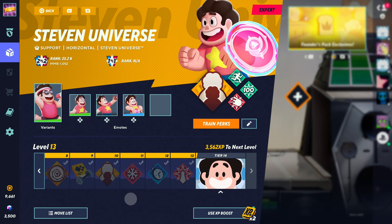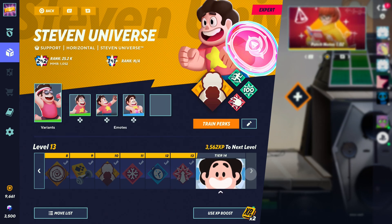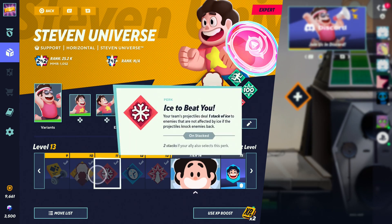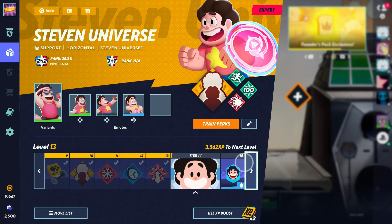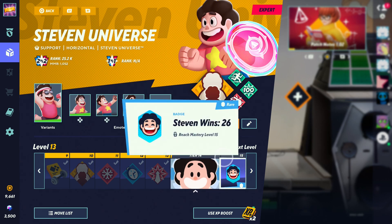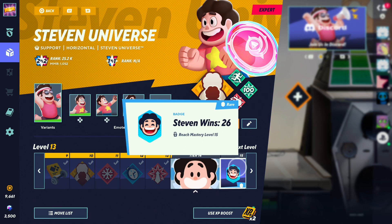Quality of life change number three is about the character progression system. Right now it only goes to level 15. I'm not asking for more skins or perks necessarily, but what about every five tiers you get some toast, and then five tiers after that you get more rewards? For example, say tier 20 you get 20 toast, then tier 25 you get 200 gold or something like that. That way there's always something coming up and you can keep leveling up your character — because you can go past level 15, but you don't really get anything past 15. Just little tiny in-game rewards to keep working towards something.